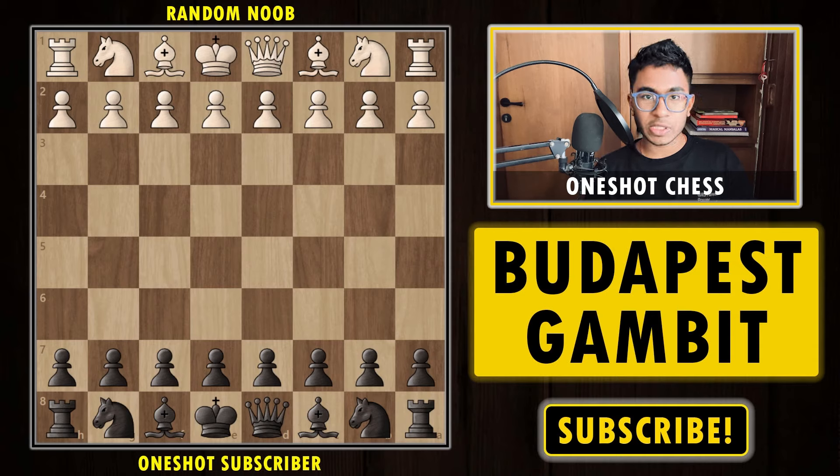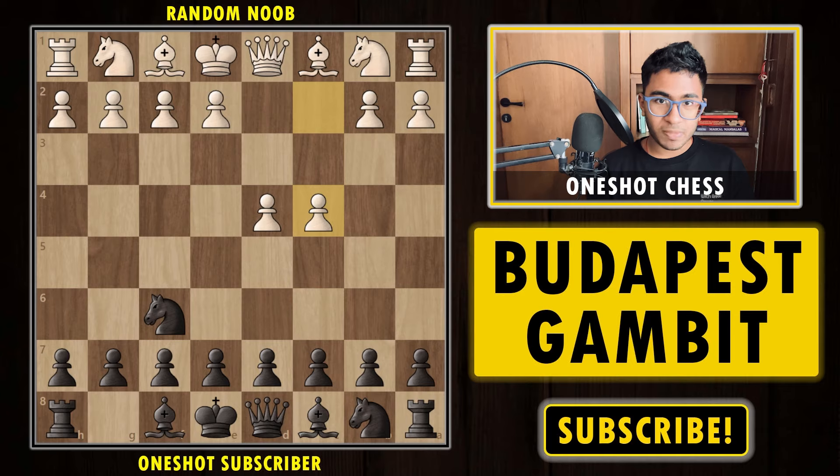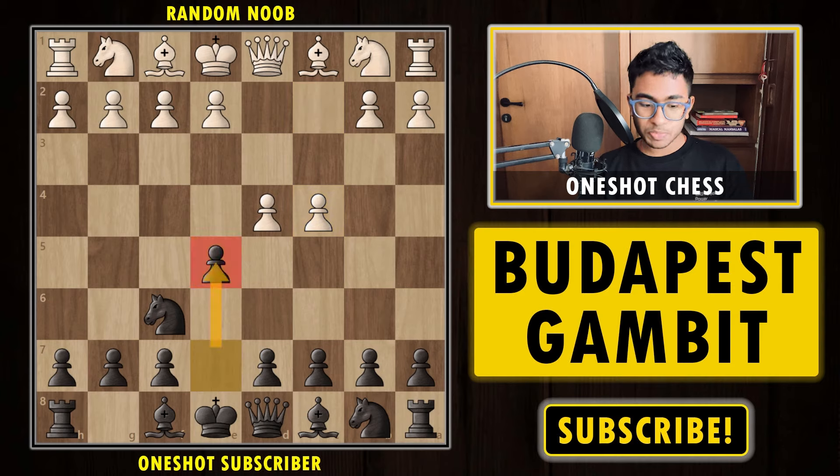We are playing with the black pieces and our opponent starts the game with 1.d4. We play knight to f6, then c4, and here there are many ways for black to continue the position. We have c5 the Benoni, we have e6 the standard, we have g6 the King's Indian, and many more. But after c4, we are going to play the move e5. This position is also known as the Budapest Gambit.